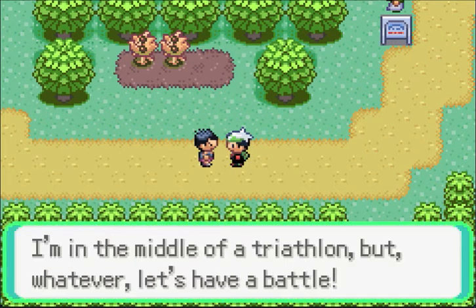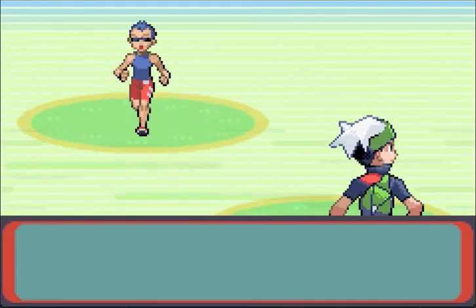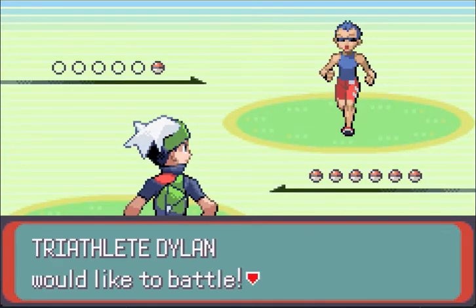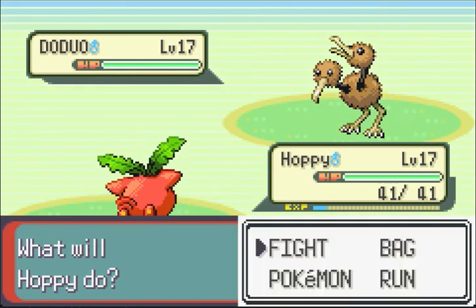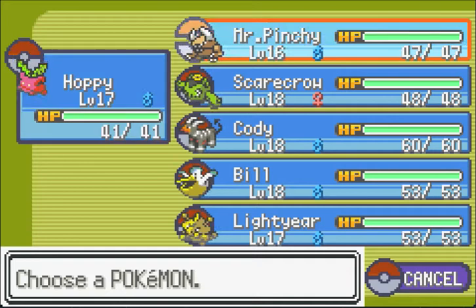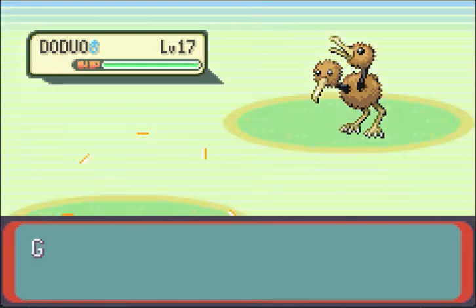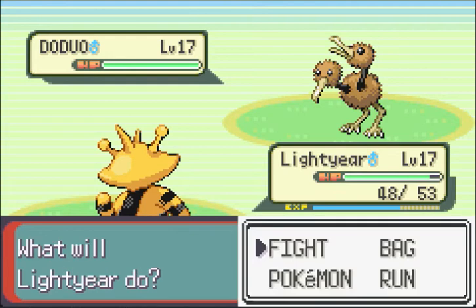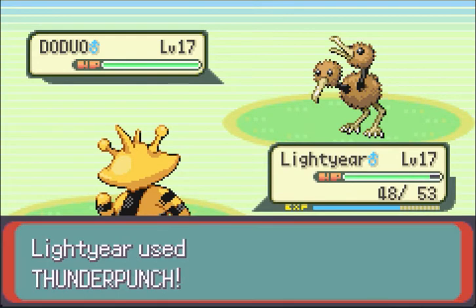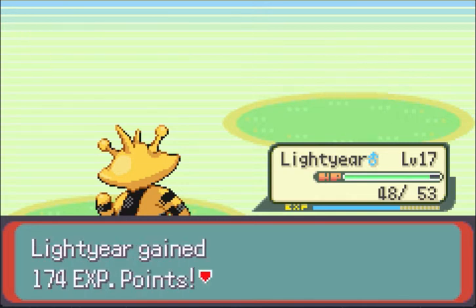And we'll battle this Triathlete. I'm in the middle of a Triathlon, but whatever, it's a battle. He was running back and forth in place, and now he's having a battle — he just doesn't give a crap. Dodrio. Hoppip has absolutely no chance. I want to show you how weak his Tackle is, but I'm too afraid to leave him in. Let's see how great a counter Lightyear (Electabuzz) is to Flying types now. That actually did more than I thought, but Thunder Punch will easily destroy this thing. Lightyear is a threat, just like the real Buzz Lightyear.